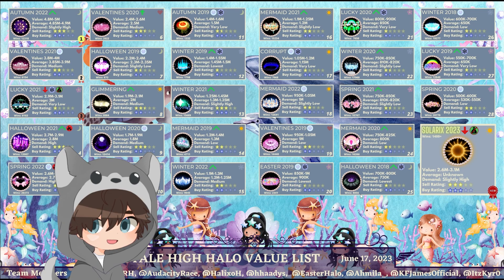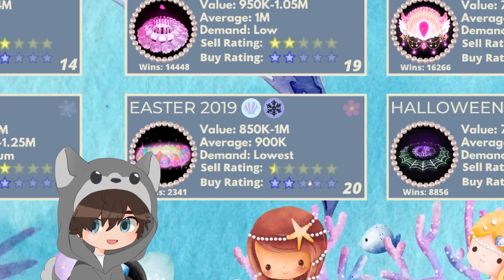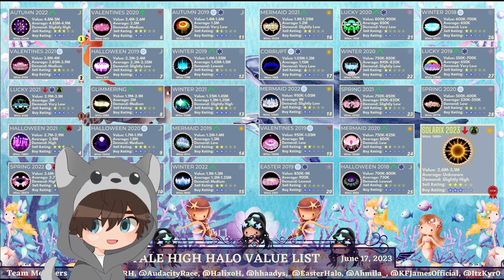We made it kind of easier — we have a star rating now instead of saying 'slightly' or whatever. The lower the rating means the harder it is, and the higher means the easier. So if the sell rating is 5, that means it's really easy to sell. If it's like 3 or 2.5, it means it's medium. Same with buy rating. I hope you guys enjoy the new tier lists.